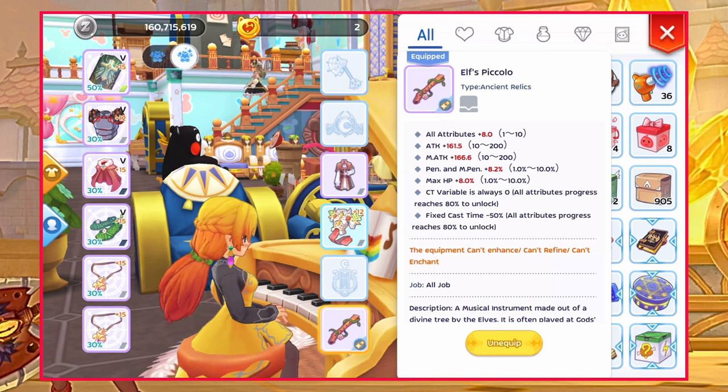As for the relic, Elf Spicolo is the best for Ancient Artifact User to insta-cast Super Long Star Wave as well as to reduce the fixed casting time of Expel.